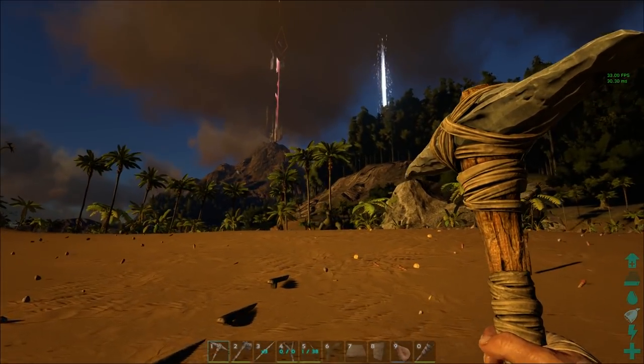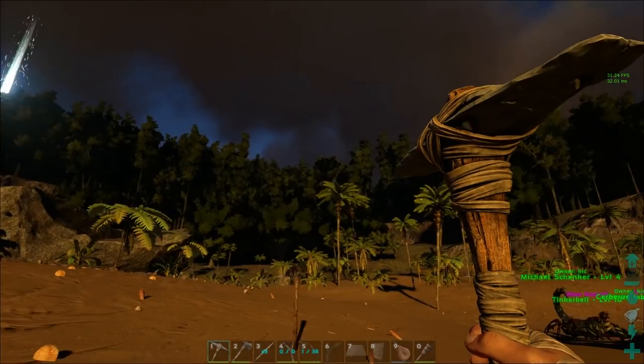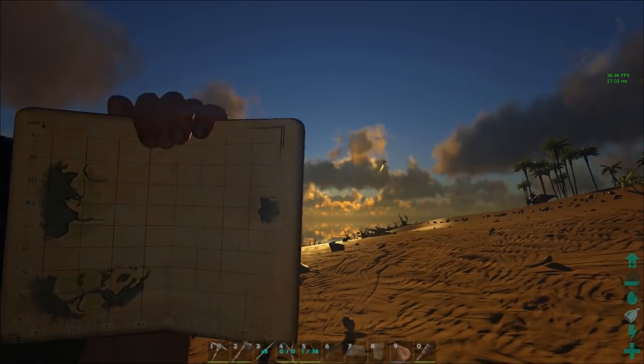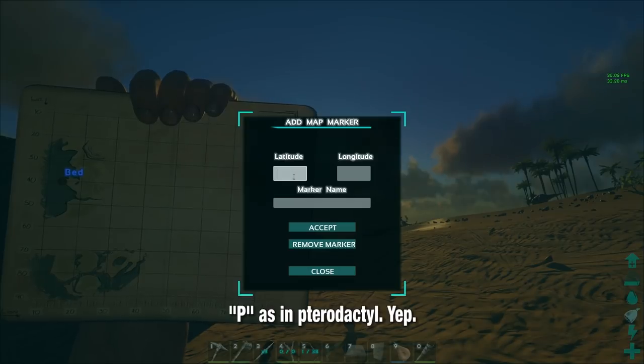You can use those to help you figure out that yep, that's north, that's south, somewhere over there is east, and the big ocean to my left over here is west. Last tip I have for you is to bring up your map. You hit the button P — that's P as in pterodactyl. And you can pop in a marker.